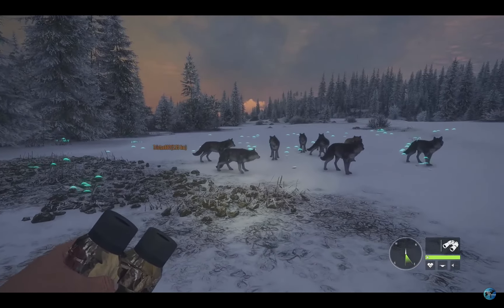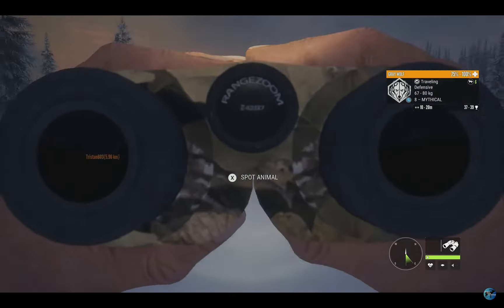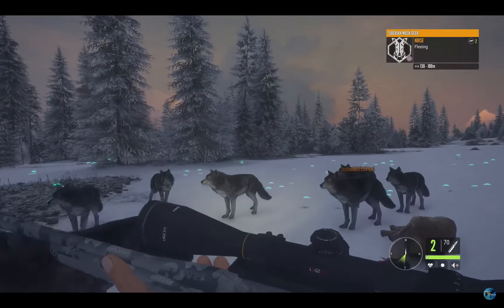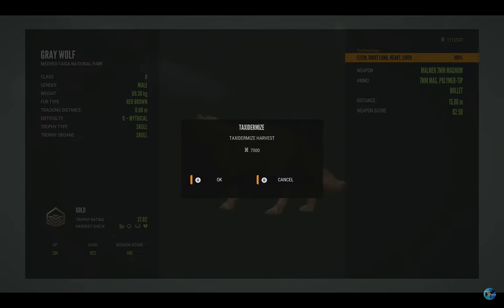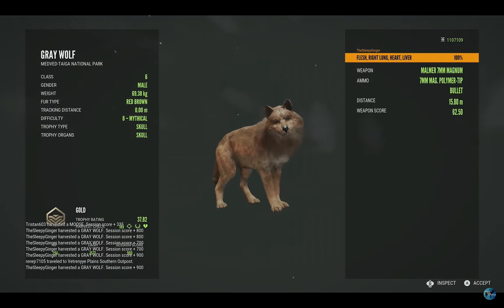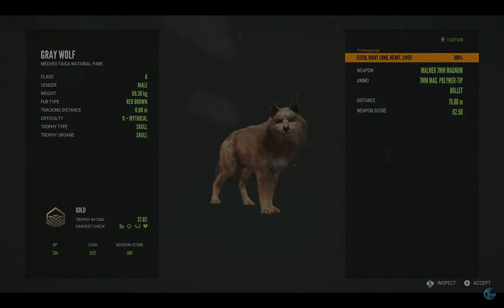We've got another pack of gray wolves here. I was going to ignore this pack because I don't like taking them down when they're bugged out, but we have actually got a rare in here — a red-brown gray wolf! He is a mythical, 37 to 39. I can't pass this up; we have to take him down. I've got two red-browns in my lodge and both of them are female, so to see a male is pretty awesome. He's going to be a gold 37.82 — right lung, heart, and the liver. Very good shot at 15 meters.